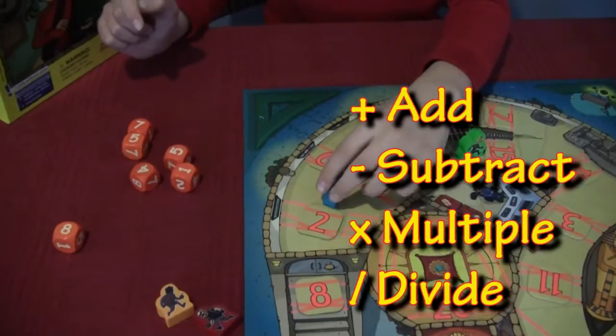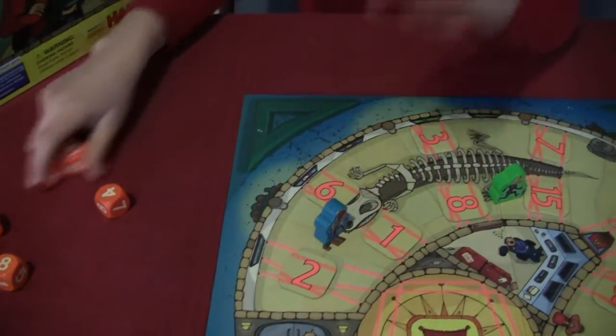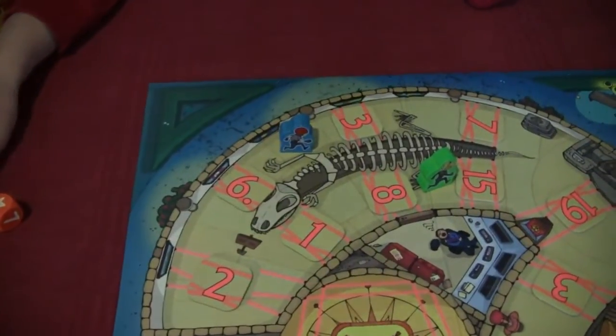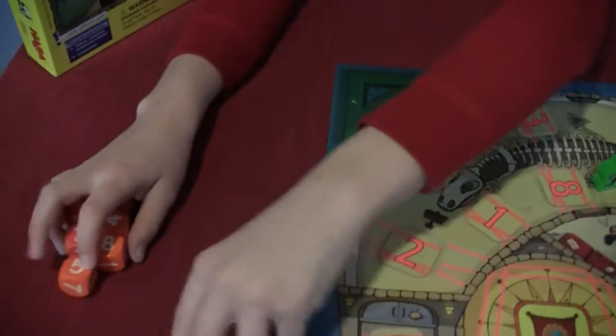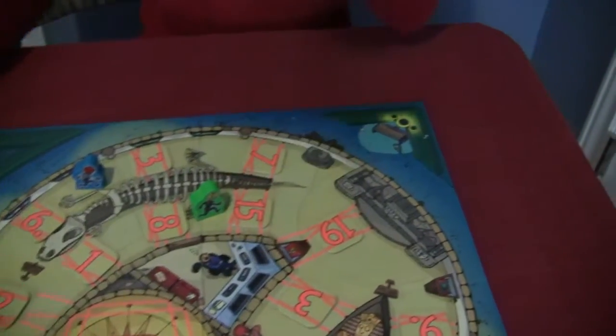So you can add, you can subtract. You can go either way down that path, and leftover dice just don't get used. So you're moving along now — show me as you get to some of those tougher numbers, like a 15 and 19.